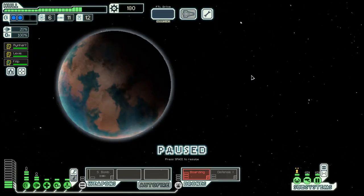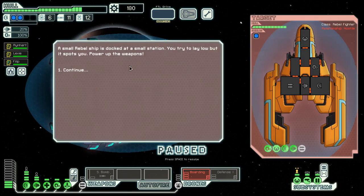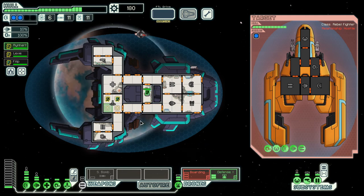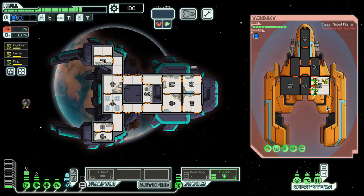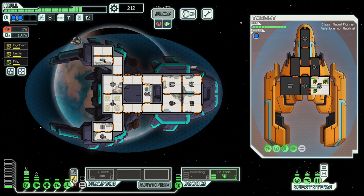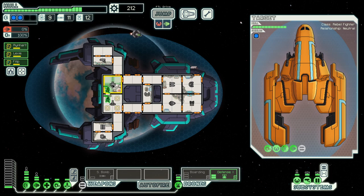They have a missile. We have a defense drone and a boarding drone. And they are gone. For once this was a quick fight — not like the lengthy ones against the automated ships. Probably those were quick for you as well.